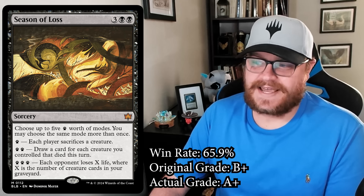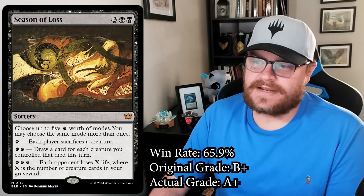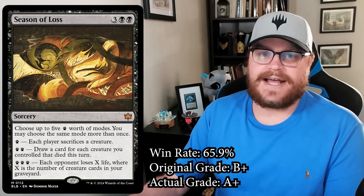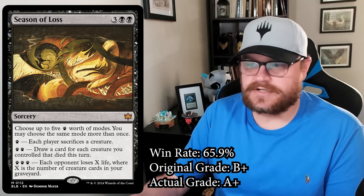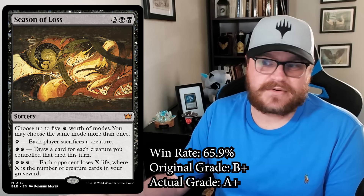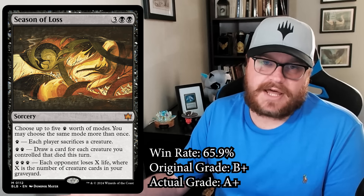Season of Loss has a whopping 65.9% win rate. I gave it a B+ in the set review — I thought it would be good, but I didn't think there would be enough situations where it gives you a game-winning effect. I saw the upside: there's a mode where you can use it as five mana — both players lose all their creatures assuming they have five or fewer. You can also choose to draw cards for creatures that die to break the symmetry. If you choose each player sacrifices a creature and then use the two-paw mode, you get rid of three of your creatures, three of theirs, and draw three.